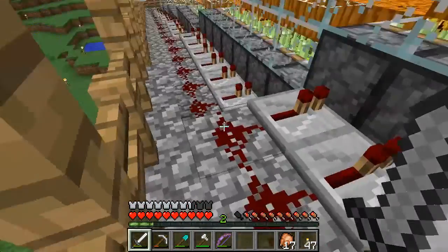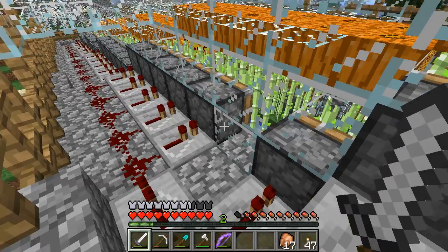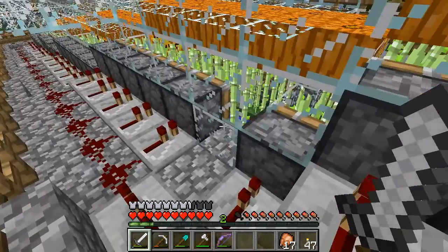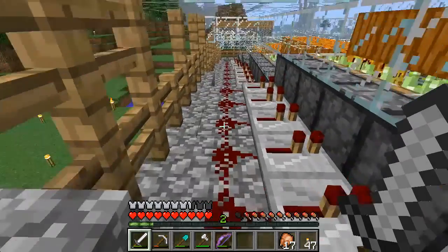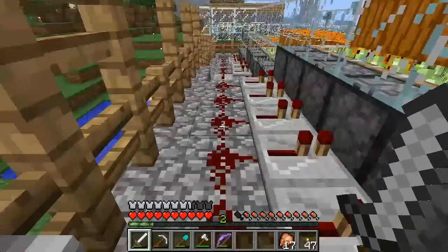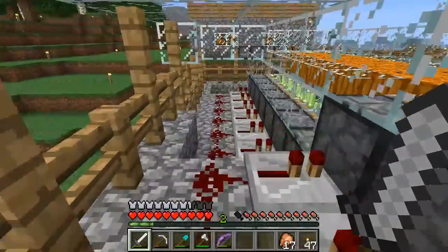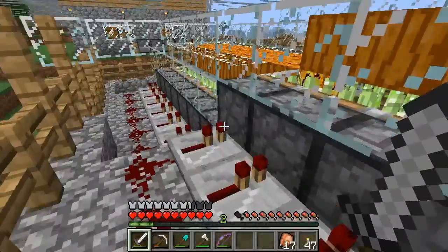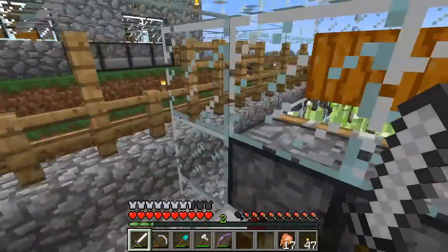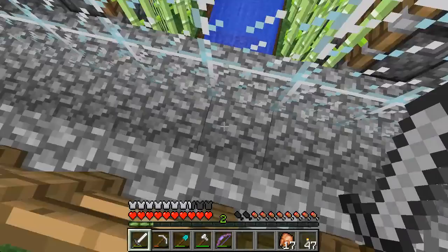There are some gaps here that I filled in with glass, but the gaps are there just because I needed a repeater to keep the current flowing in this direction. This produces an average yield of a little under two and a half stacks. It would be exactly two and a half stacks — that's exactly how many reed fragments would be generated and carried down by the stream underground.